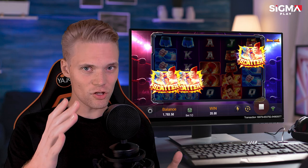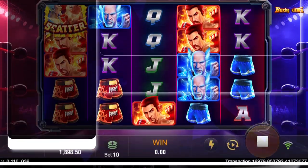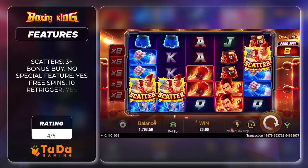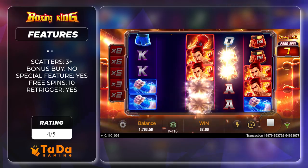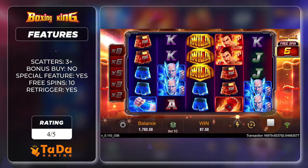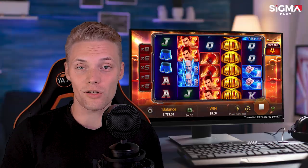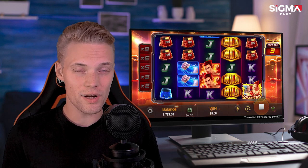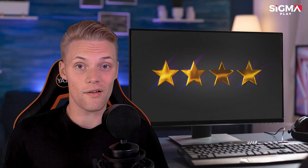Bonus and Features: The key to the bonus round is simply triggering three or more scatter symbols, and a fight can begin. The dynamic combo multiplier, additional free spins, versatile wilds, and the scatters all make for exciting gameplay. These features not only enhance the game but also boost winning chances. In the bonus arena, Boxing King Slot rightfully claims 4 out of 5 stars.